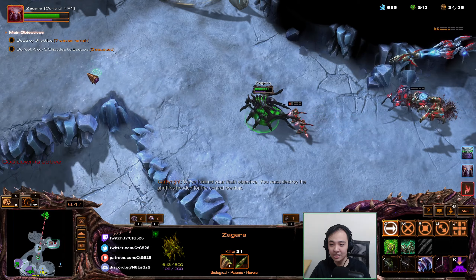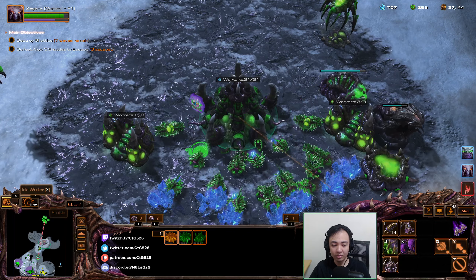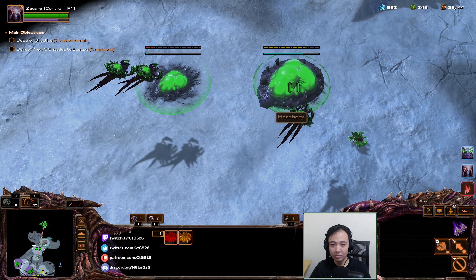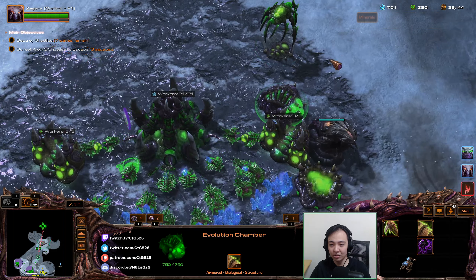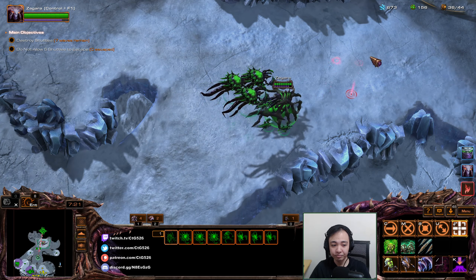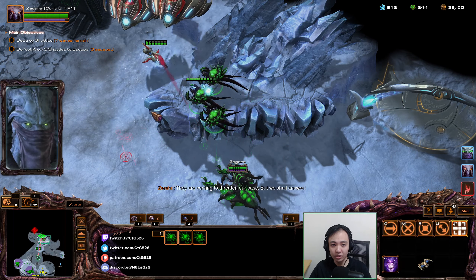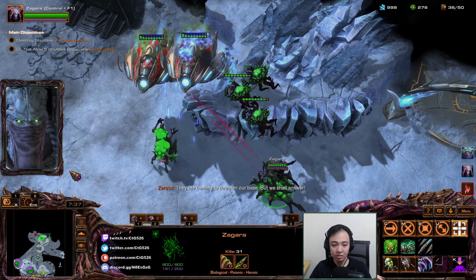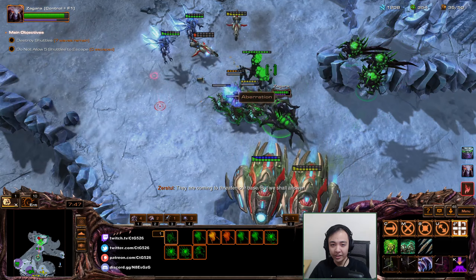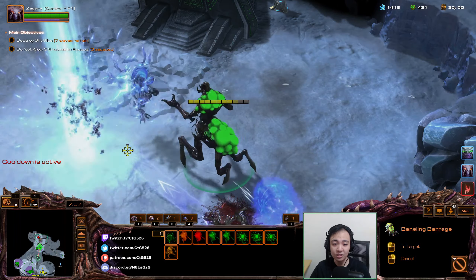That force field seems pretty annoying. I wish I had something to break that with — spoiler alert, I do. Actually, let's turn these for now. I have the Aberration now. Let's get this armor — actually, let's get attack upgrades. Let's get ready. Put these Corruptors in the control group. We're going to fight that. Guys, meet Abraham the Aberration. His name is Abe, and he's an Aberration — so he can help me demolish these fools.